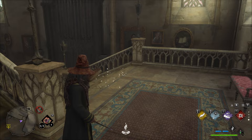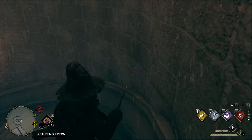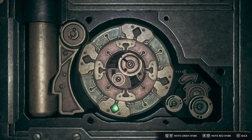Next, cast Revelio here and there's another page. Then go to the left and down this door. Turn to your left where the hallway splits and go down this way. You will need Alohomora to unlock the doors in this area, and you don't get Alohomora until after the autumn cutscene of the storyline, so if you don't have it yet just keep playing through the story.